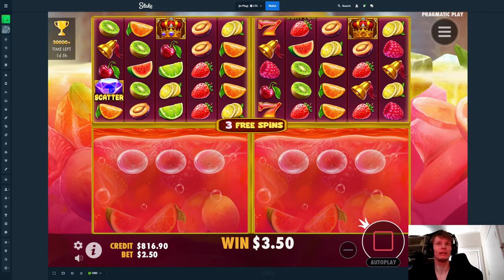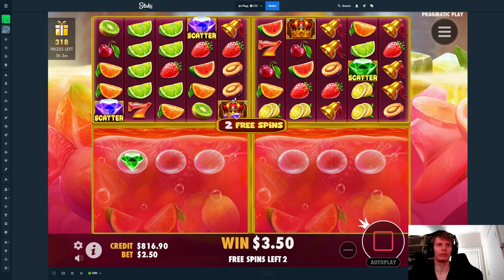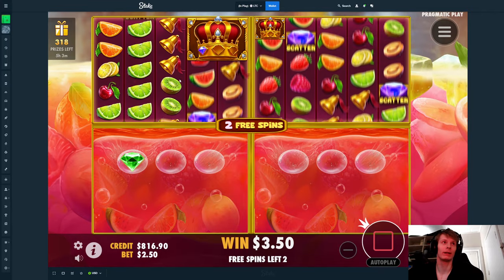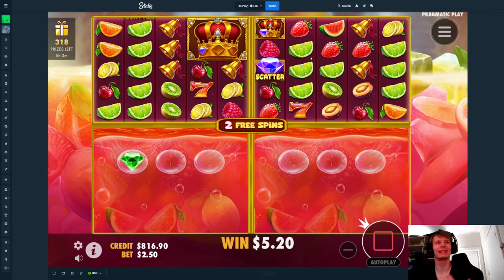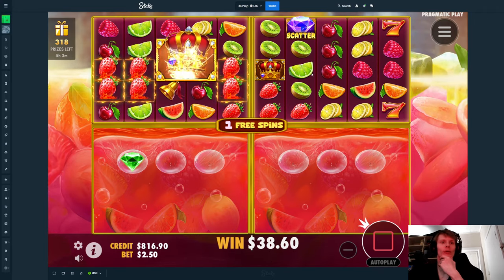It started drying out really bad. First spin we had three, but ever since we've had at most one. Okay, there we go. So we get one more spin. And then we need two more green diamonds and two more blue on this. Okay, we need two more blue on this too. It's dropping one or two per spin right now. It is so dry. Why?